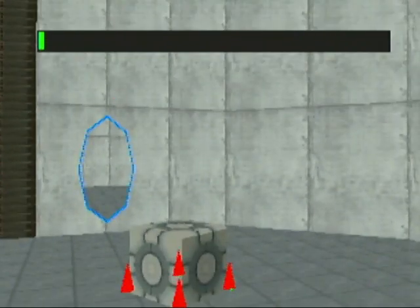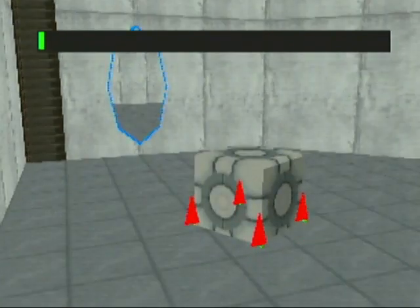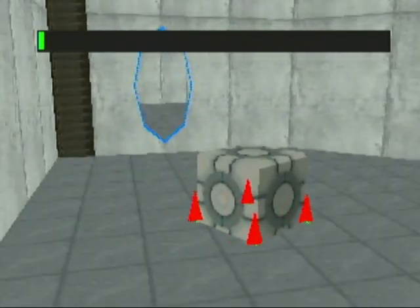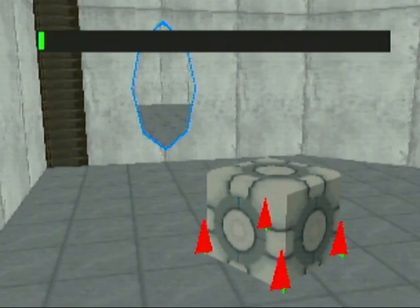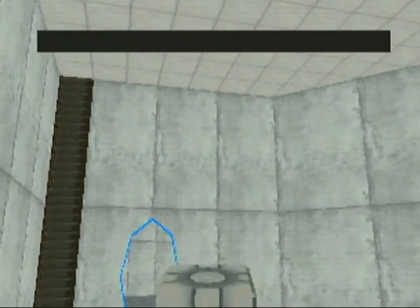Another little step. That bar on the top — you may be wondering what that is. That's the amount of CPU time being used to do the physics. The little green is how much time is being used, and the black is how much I have. It doesn't look like much right now, but that's because I'm only colliding against a single plane.